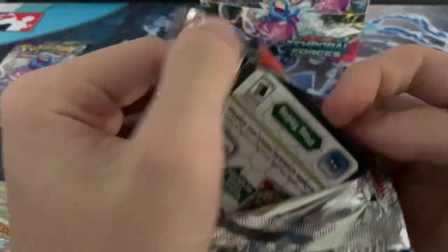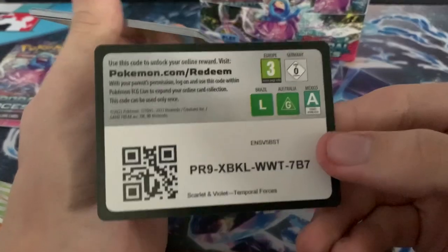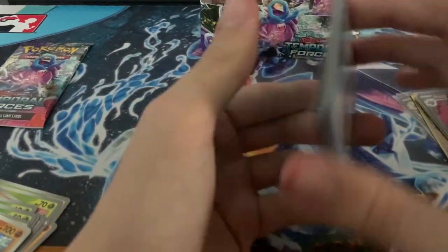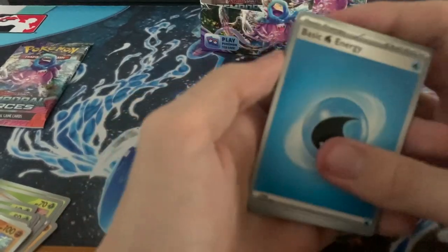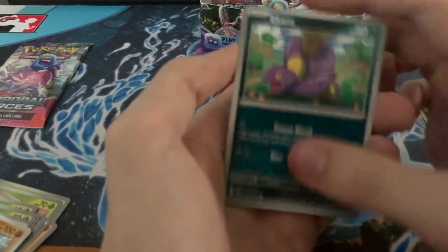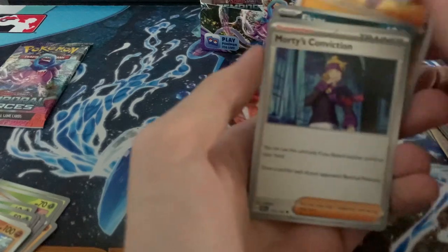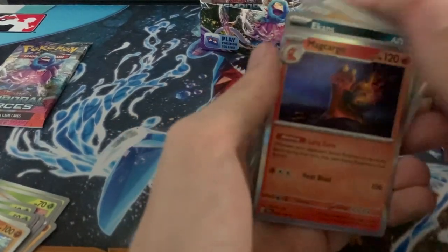I've gotten a couple of EXs from this set, one Iron Crown, and the Walking Weight Gold card — hopefully we don't double up on that. Water, Carvana, Ekans, Turtwig, Savly, Great Tusk, Morty's Conviction, Floor's Guidance, Roserade, Numa Cargo.